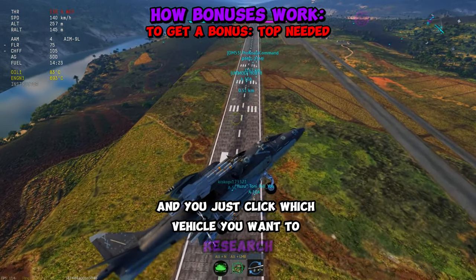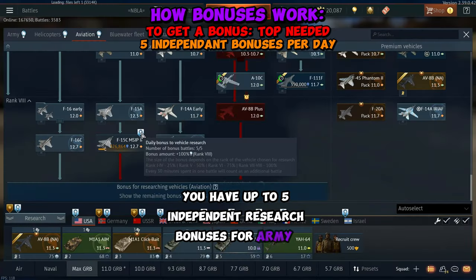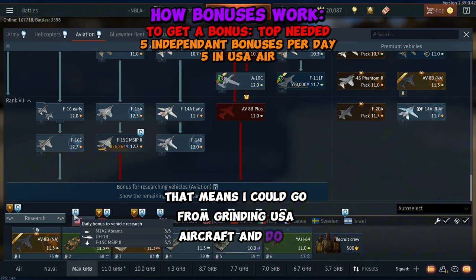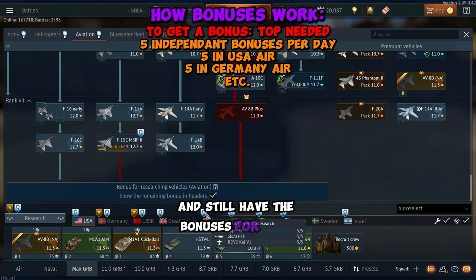Then you just click which vehicle you want to research. Each day, you have up to five independent research bonuses for Army, Helicopters, Aviation, Blue Water, and Coastal Fleet. This is for each nation — so I could go from grinding a USA aircraft for five battles, and then do a German aircraft for five battles, and still have the bonuses for both nations.